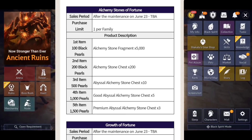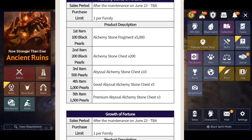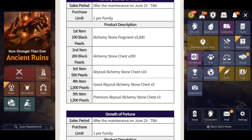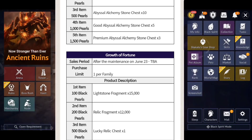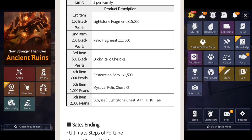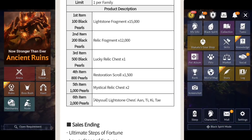The Alchemy Stone of Fortune is one per family — level one is 100 Black Pearls giving 5,000 Alchemy Stone Fragments, level two is 200 Black Pearls giving 200 Alchemy Stone Chests. That's solid if you don't have your Sushi Stone yet, but I probably wouldn't spend 300 Black Pearls on it — I'd save those for a hot time event or sale. The Growth of Fortune gives 100, 200, then 500 Black Pearls across tiers, with 15,000 Lightstone Fragments, 12,000 Relic Fragments, and a Lucky Relic Chest. Again, I wouldn't waste 800 Black Pearls on that since you can get those items for free.